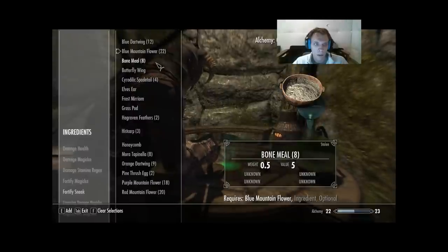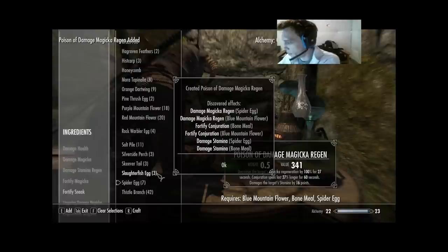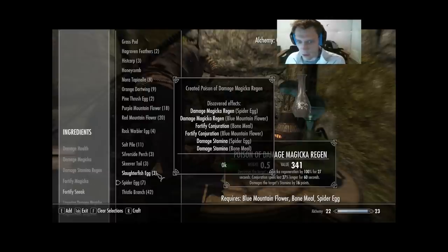Next: Bone Meal, Spider Egg, Blue Mountain Flower. Spider Egg got Damage Magicka Regen and Damage Stamina. Bone Meal got Fortify Conjuration and Damage Stamina. And Blue Mountain Flower got Damage Magicka Regen and Fortify Conjuration. Very good.